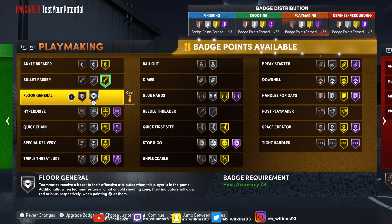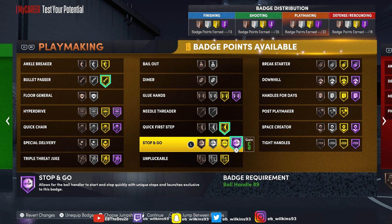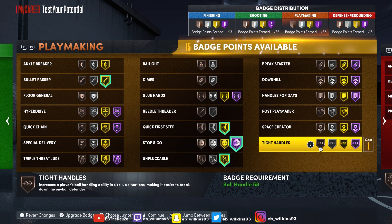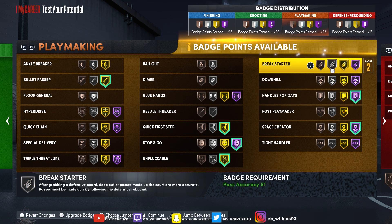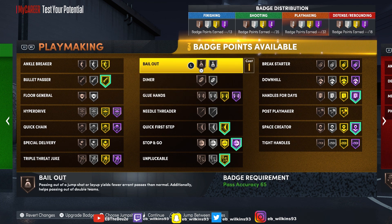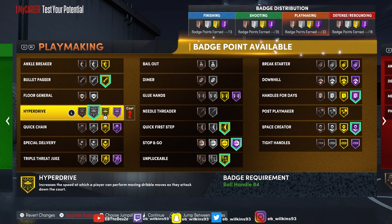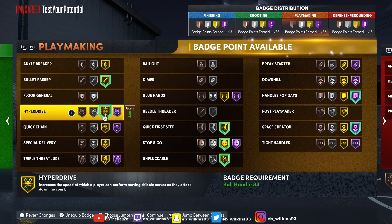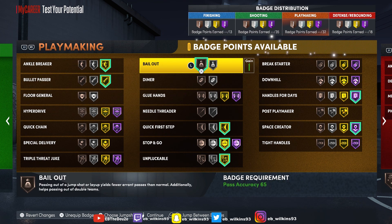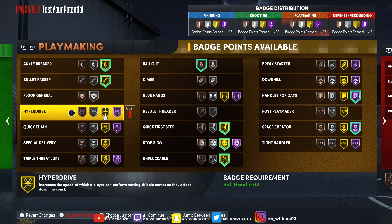For playmaker, you need bullet passer and hyperdrive. Quick first step — you need that at Hall of Fame. Stop and go, and give him gold unpluckable. Space creator. Handles for days at Hall of Fame. You could do bail out, but if you're just pulling up and shooting you don't need it. I say hyperdrive — let's take this down to gold and have a bronze bail out. Or if you want to disrespect, go gold ankle breaker and bail out instead of running fast. But we'll roll with hyperdrive because Steph is fast and does break ankles.